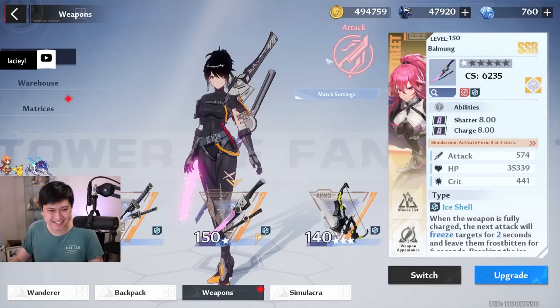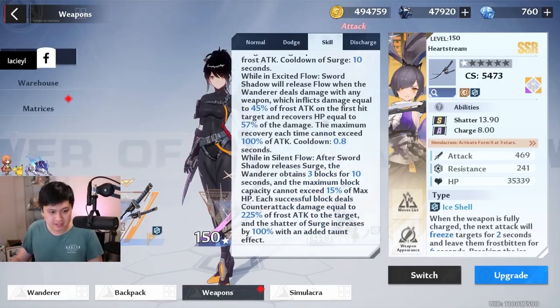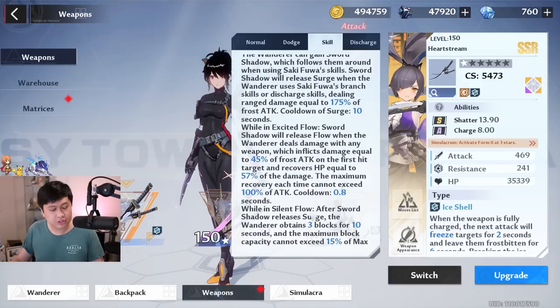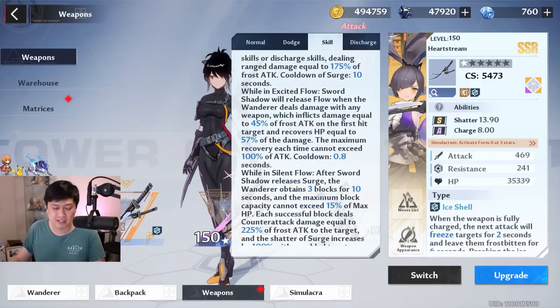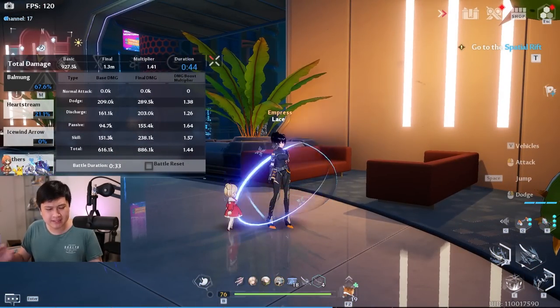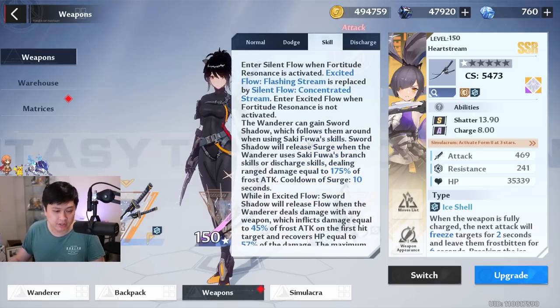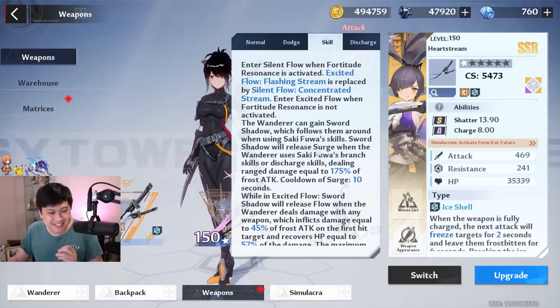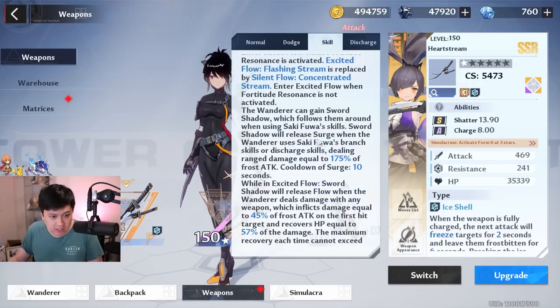The third thing is the Yugioh-level text in Saki's E skill - there are really long tooltips. I want to break this down because there are a lot of different sources of damage or damage mitigation depending on how you use her. The first thing is this sword-aura thing called Sword Shadow. Sword Shadow appears in both offensive and defensive form, and when you're in Sword Shadow you get access to something called Surge.